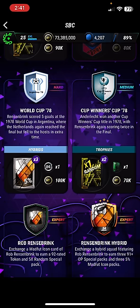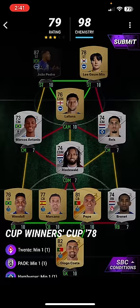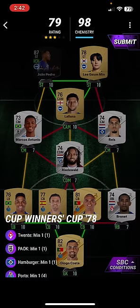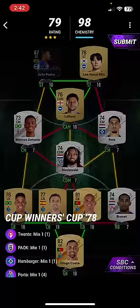Next one is the Cup Winners Cup 78. Anderlecht won another Winners Cup title in 1978 with Resenbrink scoring twice in the final — fair play to them. You need Joao Pedro's Europa card. Use 1 Twente card, 1 POK, 1 Hamburg, 1 Porto, 5 Leagues and 6 Nations: Joao Pedro, Ligue, Gourmet, Lallana, Marcus Antonio, Real World, Rhys, Brennett, Pepe, Marcano, Wendell and Diogo Costa. I swear he's never played for Crystal Palace but yeah, he's there. That is that SBC.